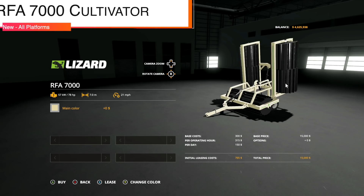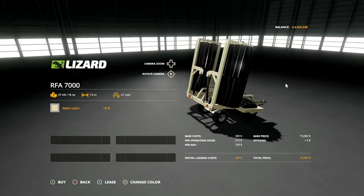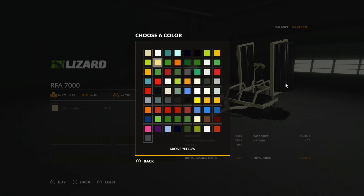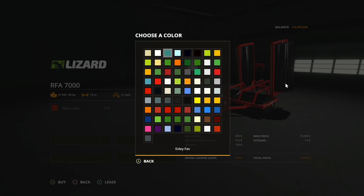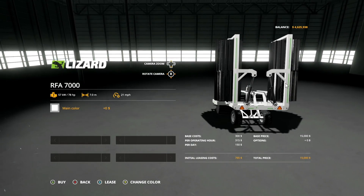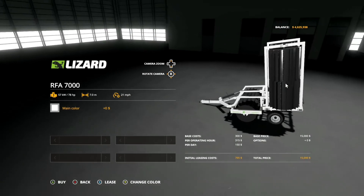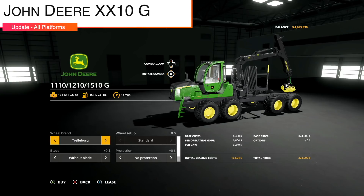Your last new mod for all platforms today is the Lizard RFA 7000 cultivator by Farm Centra Soul. It is confirmed to not be a John Deere. 78 horsepower, 7-meter working width at 21 miles per hour — that is very, very fast, faster than some tractors in the game. All available colors. This thing is insane.